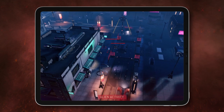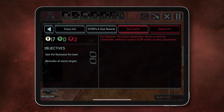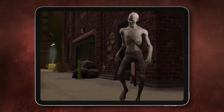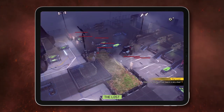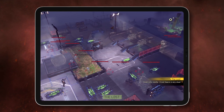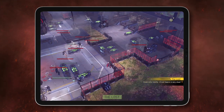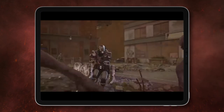Before throwing soldiers into the fray, scout the battlefield and use the battle details panel to learn what you're up against. On some missions, you'll also need to contend with the Lost — mutated humans and victims of the bioweapons used by the aliens during the first invasion. Individually weak, their power comes from their sheer numbers. Once engaged, they swarm relentlessly, indiscriminately attacking XCOM, Advent and aliens alike until the mission ends.